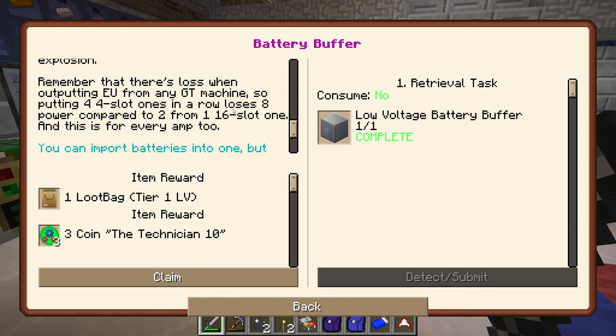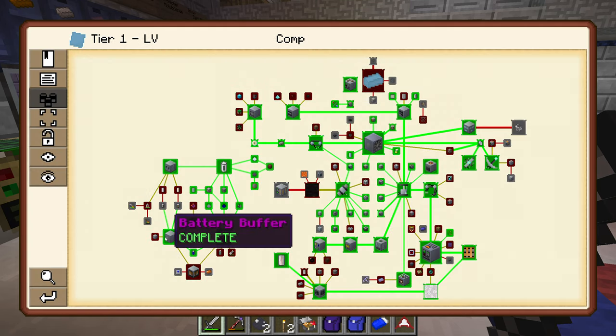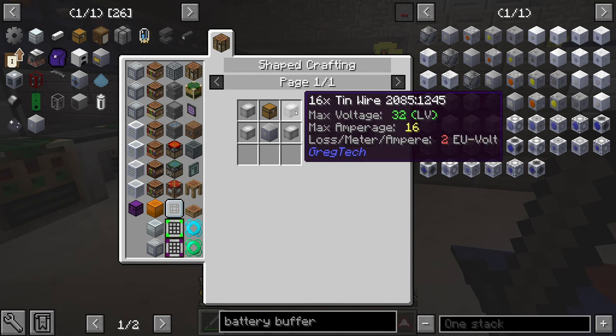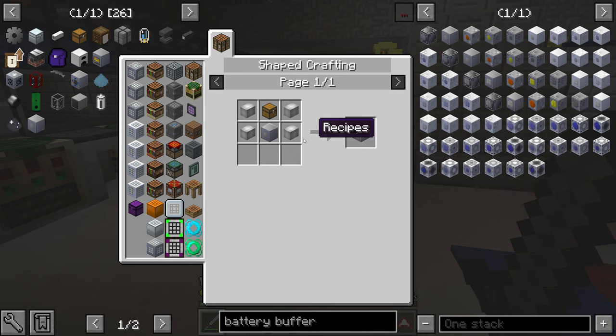Remember there's power loss without proper EU routing. Putting four 4-slot buffers in a row loses 8 power compared to 2 from one 16-slot buffer. There's a 16-slot battery buffer quest — upgrade your battery buffer to hold 16 batteries for primary storage. You can use different ones with fewer batteries for your EBF arc furnace, thermal centrifuge, and so on. We've got to make some 16-times tin wire, so we're definitely going to need a load of tin.